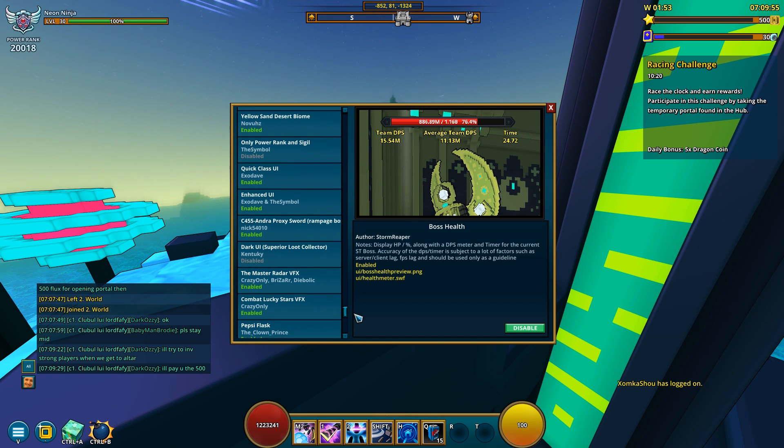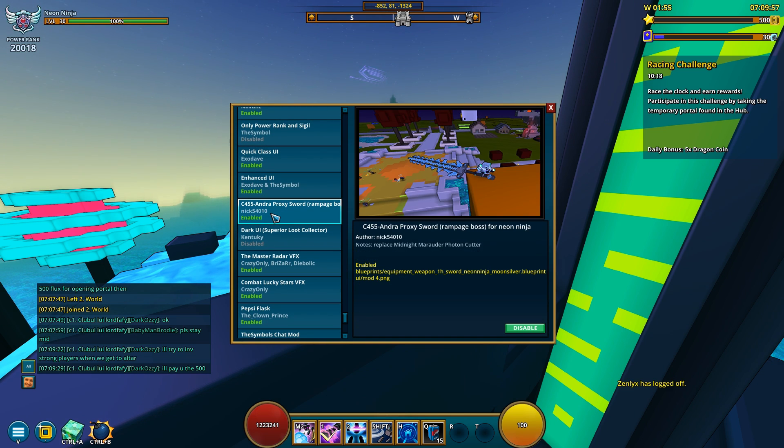So that is pretty much it for this cool little style mod. The name of it, if you were to look it up, is C-455 Andra Proxy — basically the style name of that sword. Links for this are also gonna be found in the description.